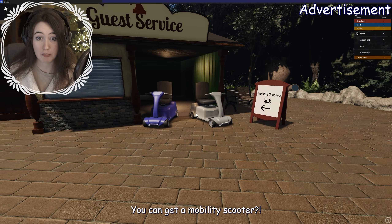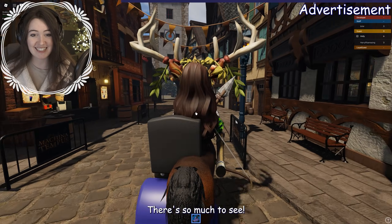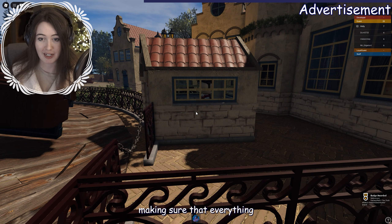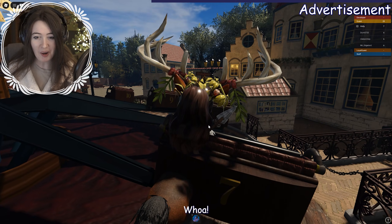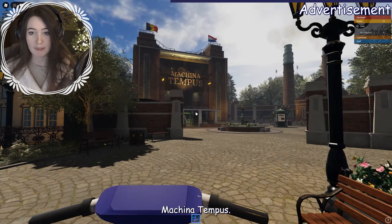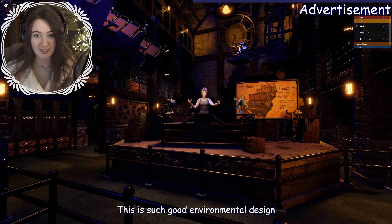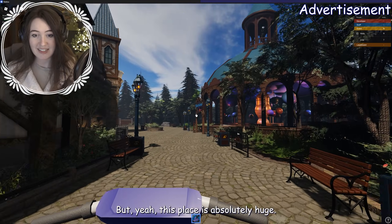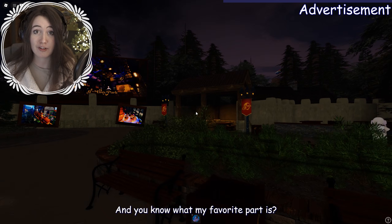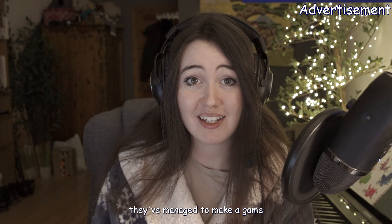This is such a fun place to take a group of friends or even a one-to-one date with a bestie. You can get a mobility scooter, there's so much to see, you can get pastries. There's a little character in here making sure everything is running smoothly. This ride could cure depression. The Machina Tempest — I think this is their newest update — they've got NPCs, such good environmental design and lighting. This place is absolutely huge; you could get lost in here for hours.